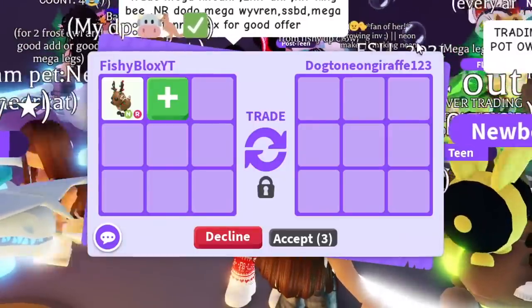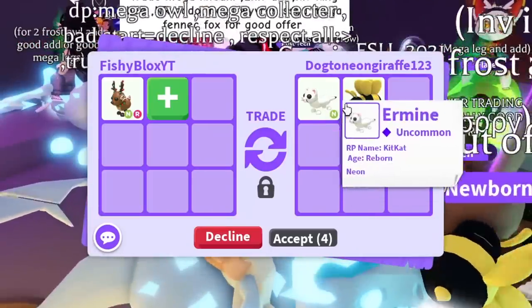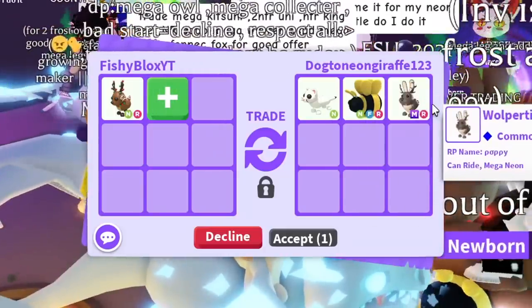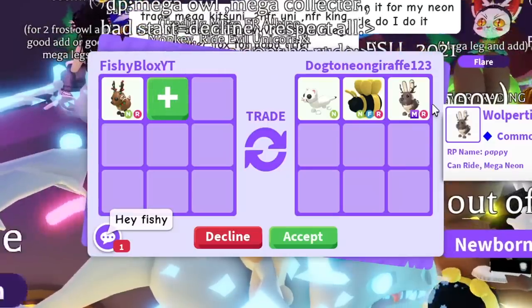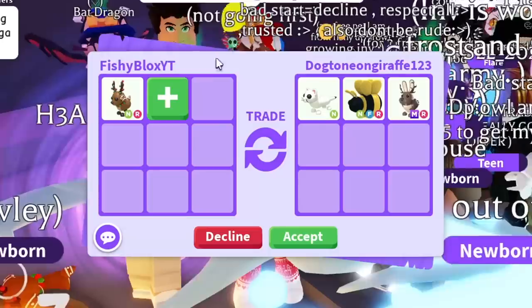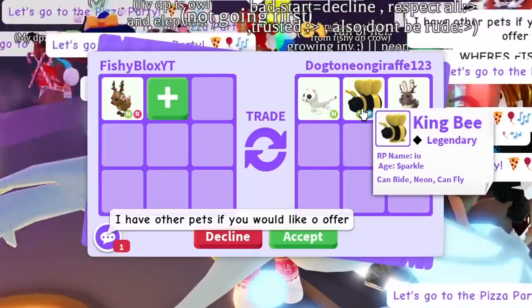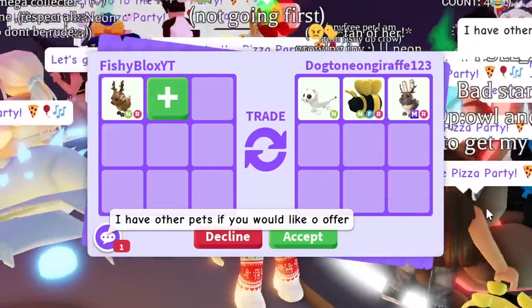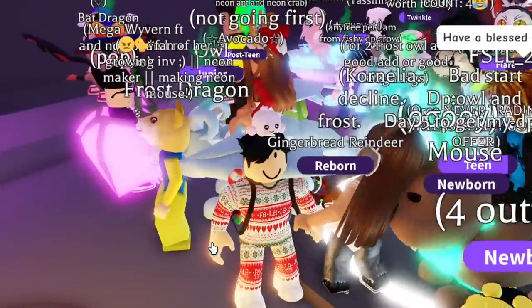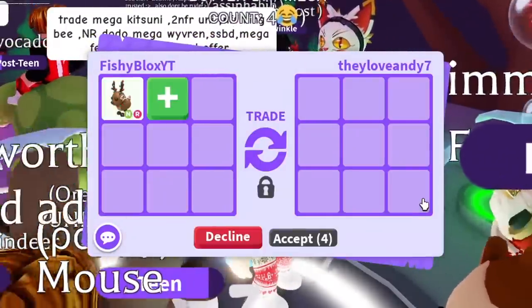Next offer: two neon giraffes. They also have a mega whoopertinger — wait, they removed it, then put in the neon armine, the neon fly ride king bee, and added the whoopertinger back as mega ride. Pretty cool offer. I like it but I'm not sure. I think I'm more convinced on taking the neon queen bee or the lava dragon bundle. The offers have been amazing but nothing has made me want to accept right away.